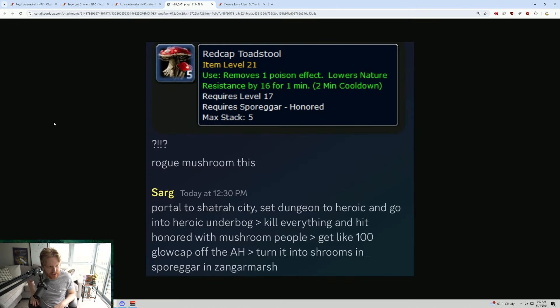There's a screenshot floating around in the high-end key community for this item called the Red Cap Toadstool. What this item reads is: Use — remove one poison effect, lowers nature resistance by 16 for one minute, two-minute cooldown.